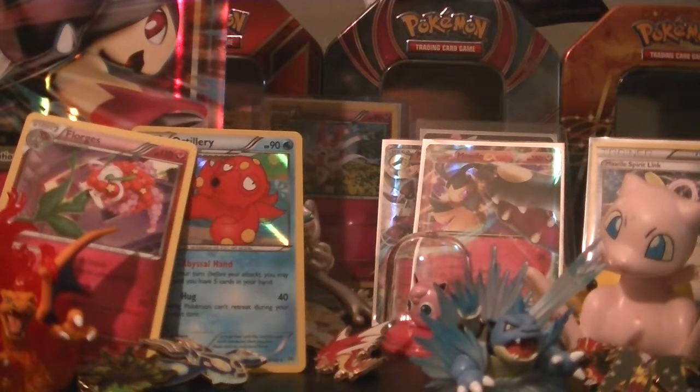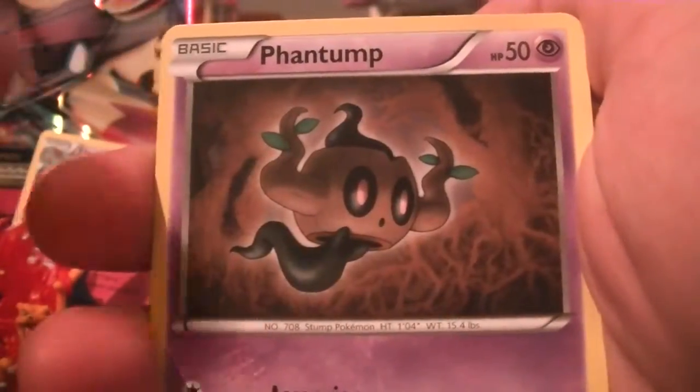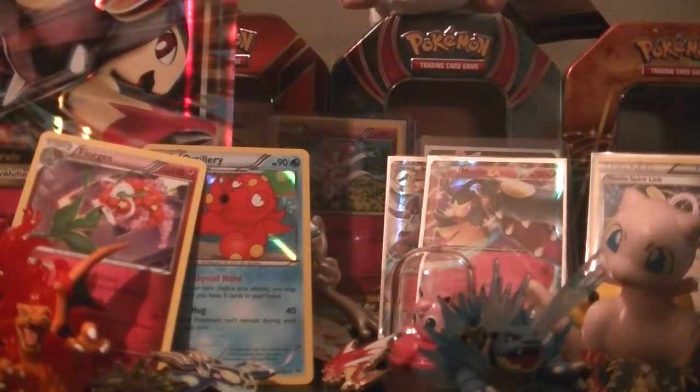Now we have the Breakpoint pack with the Greninja Break artwork. This is the set where they started hiding the code backs because it reveals what type of rare pool you'll be getting. From this pack we have Honedge, Glameow, Phantump, Gible, Shelterr, Arcanine, Misty's Determination, Water Special Energy, Dunsparce Reverse, and then a Kangaskhan regular rare.